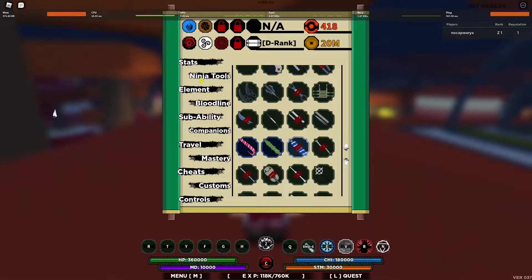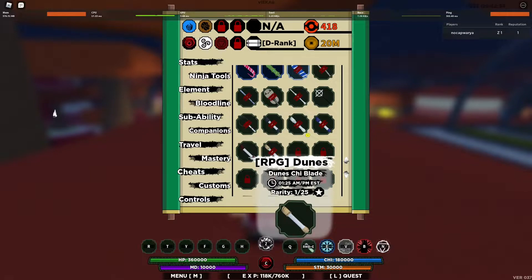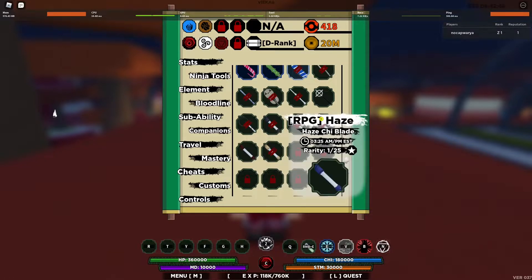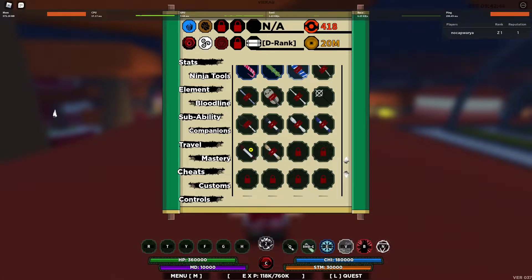Let's equip it right now. So you go to Ninja Tools, you scroll all the way down and it's next to the Dunes Fate. So it's 12:25 and the other ones are like at 25 but on a different hour. So we'll equip the Ember Chi Blade here.